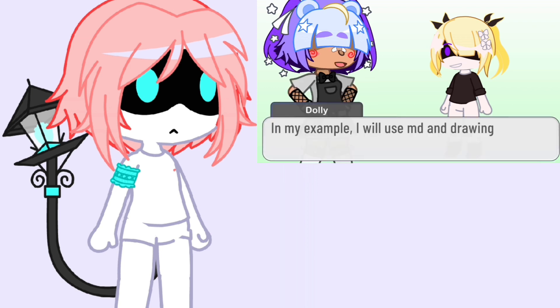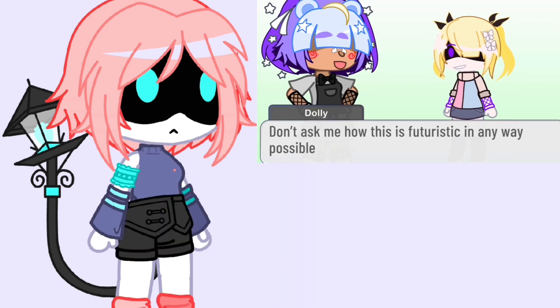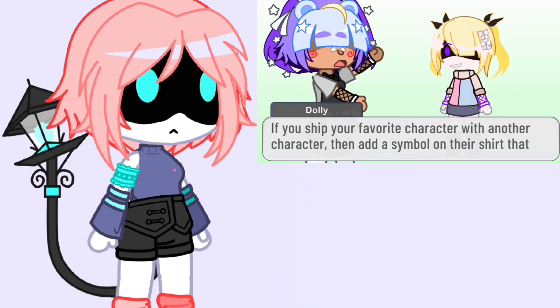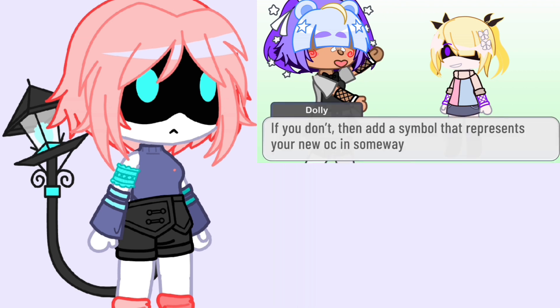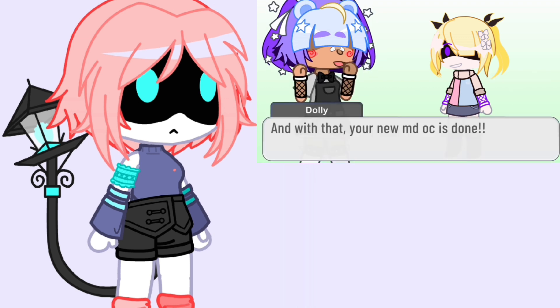In my example I will use Murder Drones and drawing. Don't ask me how this is futuristic in any way possible. Anyway, finishing details: if you ship your favorite character with another character, add a symbol on their shirt that represents them. If you don't, add a symbol that represents your new OC in some way. And with that, your new Murder Drones original character is done!